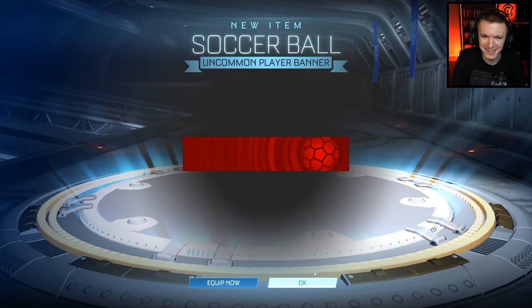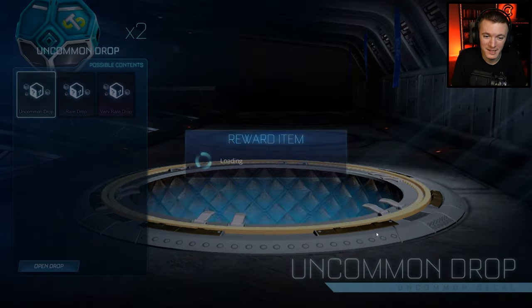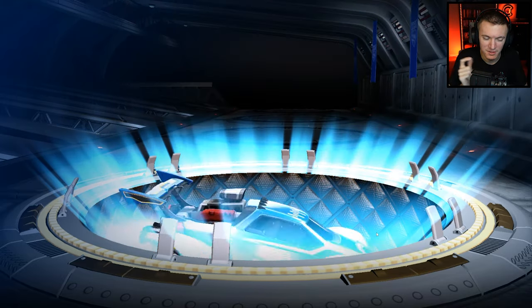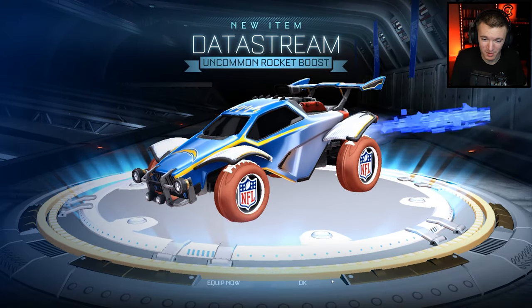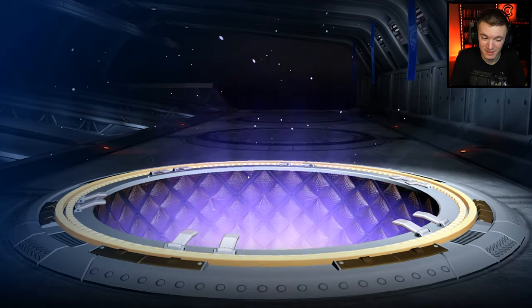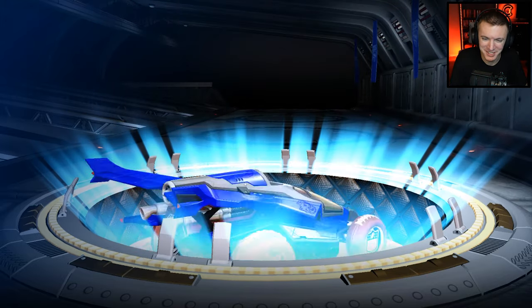That looks like a Crimson Carbonated. But we're doing all Prospect, because he's only gold level, so he only has the first two cups — Prospect and Challenger. But he does have 100,000 credits, so that's impressive all in itself. That's more than I have right now, and I'm GC level.